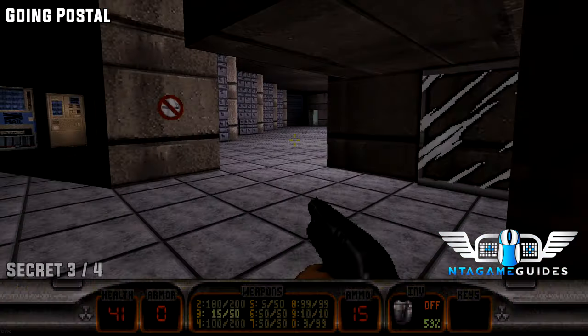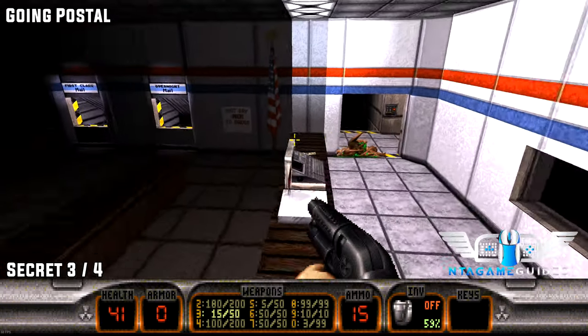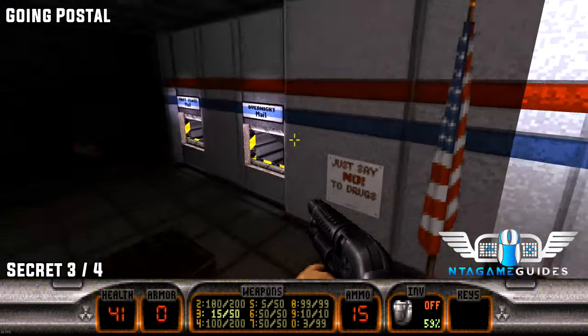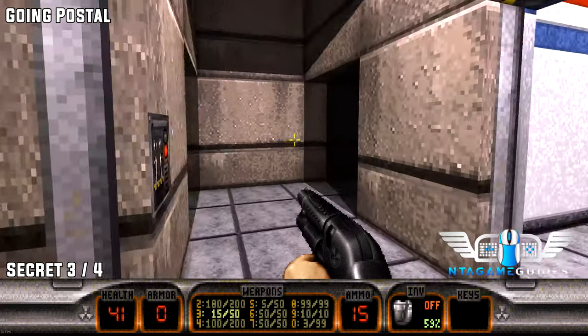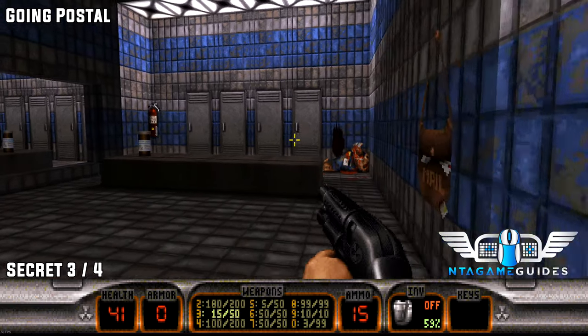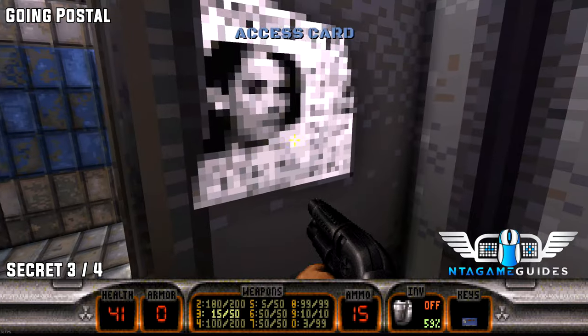Nothing really worthwhile there — it's a secret but nothing to gain. Now we want to press this switch behind the cash register. This will unlock the mail chute to your right. Once we enter, go up the stairs and go left into the changing room. The second changing room and the third door will have a blue key card.